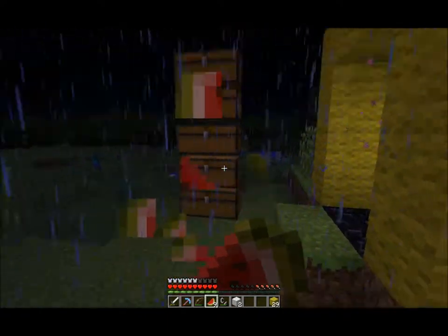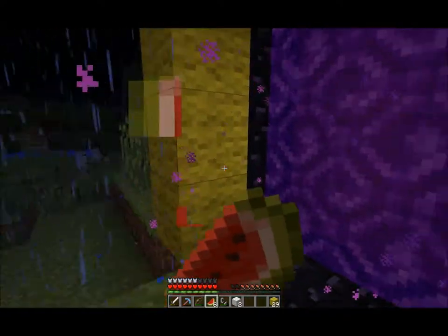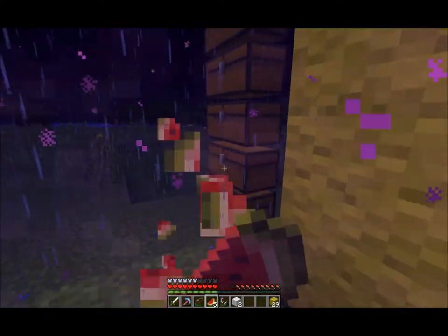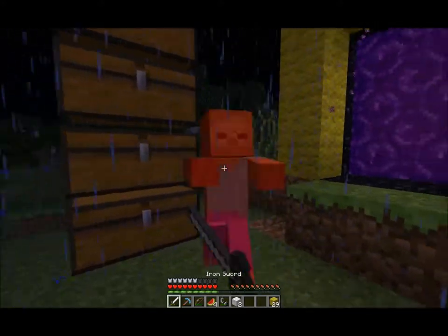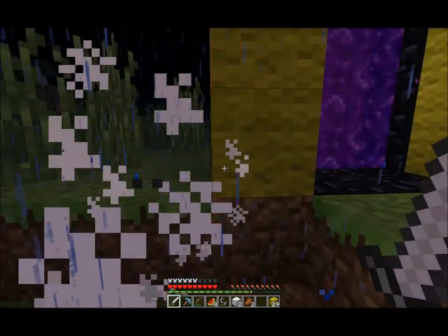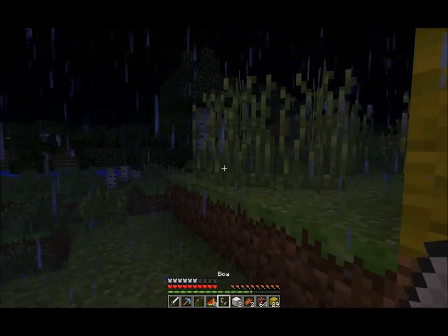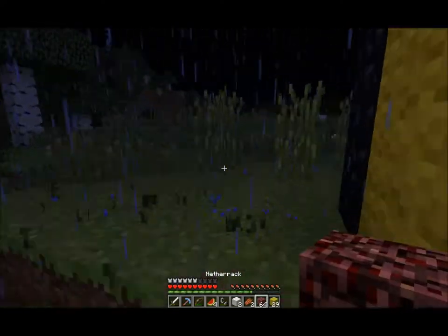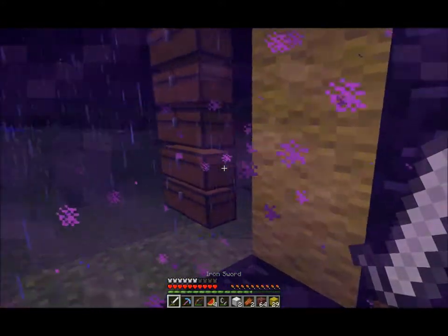I've got a bunch of chests set up, nothing in the chests yet. I'm going to start going strip mining. Actually, I'm going to kill this guy first. I need to grab some cobblestone. I could probably just make netherrack out of this netherrack for now, but I don't want to — it's going to look ugly and I don't want it to look ugly.